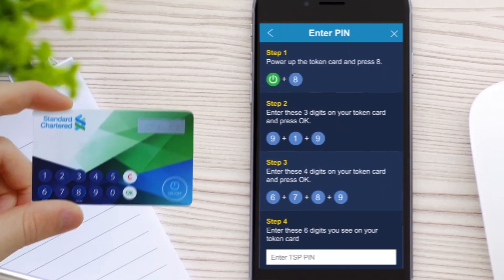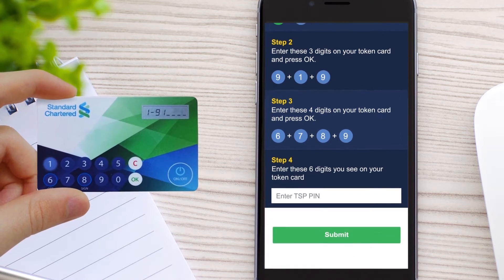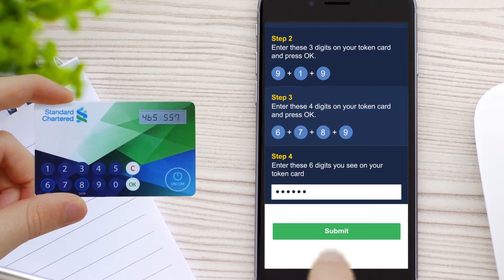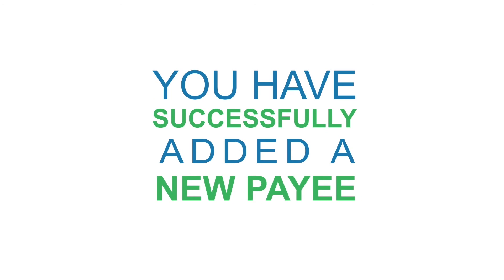Switch on your token card and proceed with a quick four-step security check. Click Submit after entering your six-digit TSP PIN that appears on your token card. You have now successfully added a new payee.